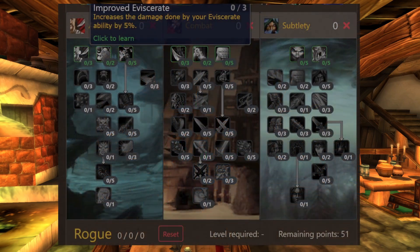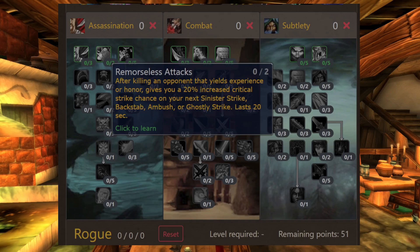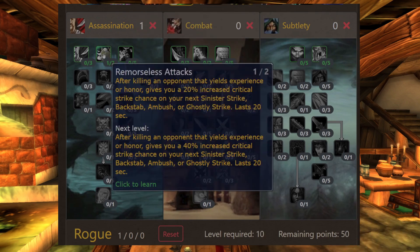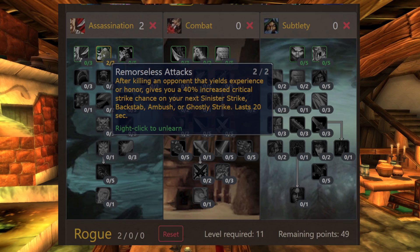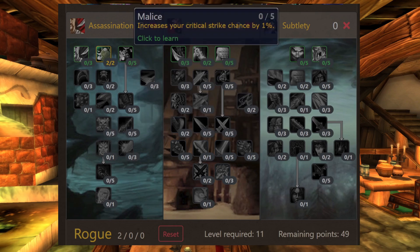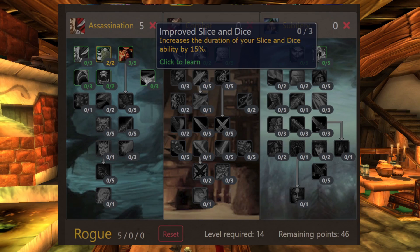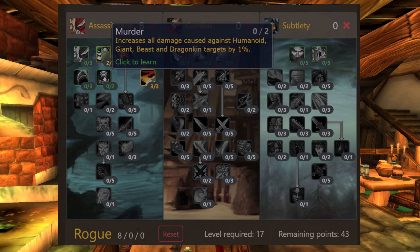Your last option is to level as Assassination. In the first row, I feel like Improved Eviscerate is the worst choice. Instead, you should either max out Malice to get a 5% increase to crit, or spend points into the middle talent. I often do the latter and then afterward spend three points into Malice to get to the next row. In the second row, you should try to max out Improved Slice and Dice as fast as possible, as it increases the duration — and Slice and Dice has to be up all the time when you're fighting. I never spend points into Murderer, as 2% damage feels like nothing.